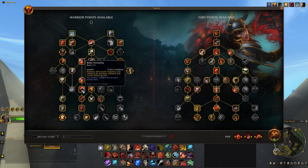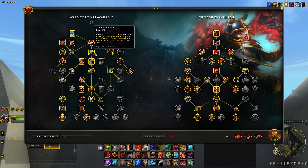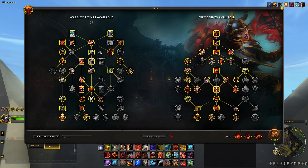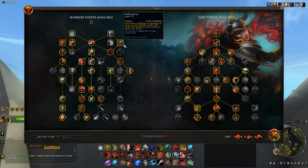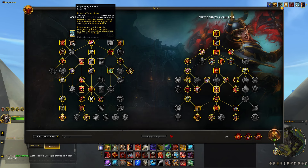Bitter Immunity restores 20% of your health instantly and removes all diseases, poisons, and curses affecting you. I tie this together with Enraged Regeneration into a super macro — I'll show you that later. Don't forget Spell Reflection: it's hard to use since you have to predict what the caster is doing, but I throw it on periodically hoping to reflect something like a Chaos Bolt. Also, Rally Cry increases your maximum health and I tie it into the same defensive macro with Bitter Immunity and Enraged Regeneration.